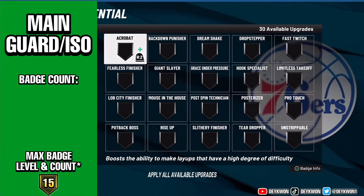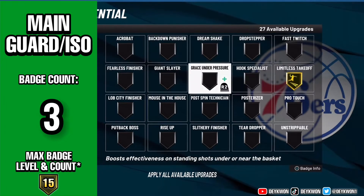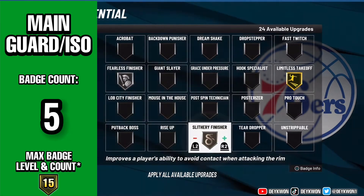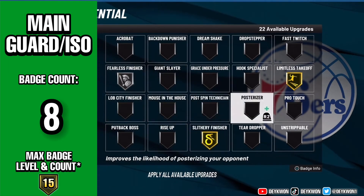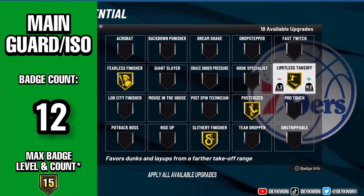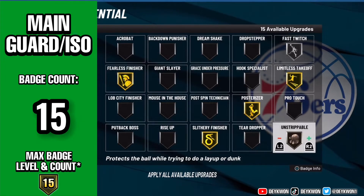We're gonna start with the two guards who can't really get Hall of Fame finishing badges. First off, we got Limitless Takeoff to start the video — this is gonna be a trend throughout. Pause the screen for however many badges you have. On the left is the main guard or ISO player, the main person with the ball. The second category is the secondary ball handler or lockdown, and the third is if you have slashing primary, where you're able to get up to 30 finishing badges. On the bottom left of the screen you can see the max badge count and level.